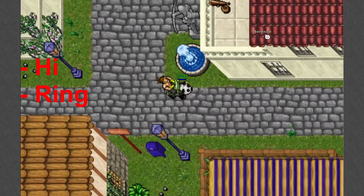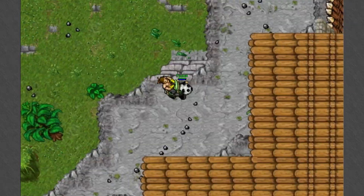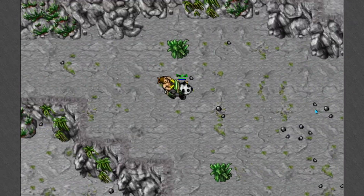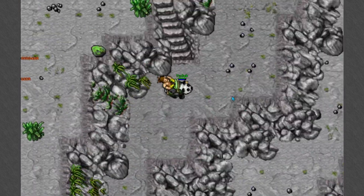Now we leave the town to the east and follow the path that you can see me take here. Once we get to the top we use the rake on the tree, and once you do that you will get a ring.